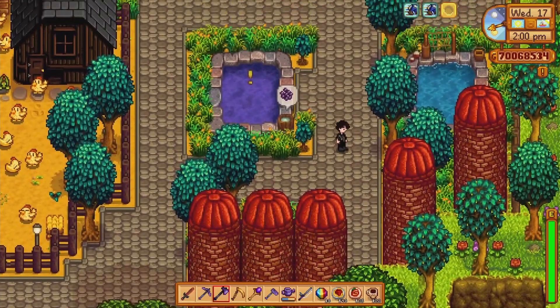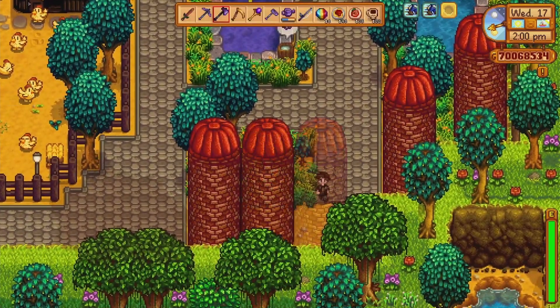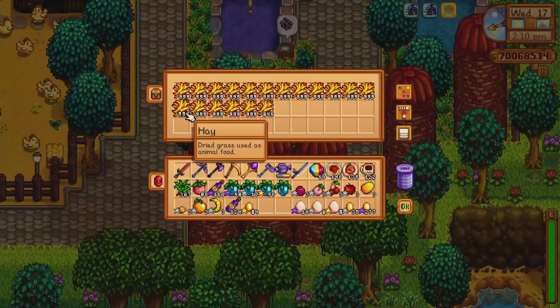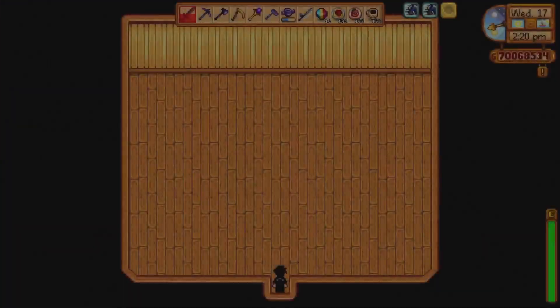Down here we just have a nice little chill area with some water areas. This is where my silos are and also where my hay is. In here I believe this is just storage — it's nothing right now apparently.